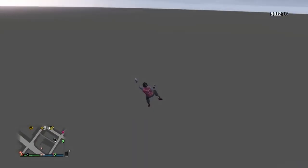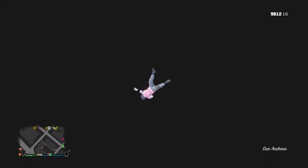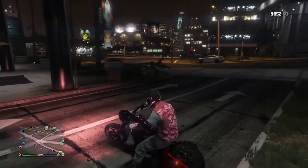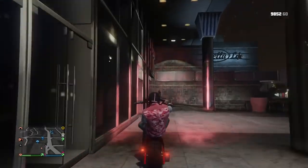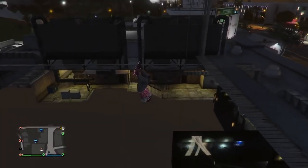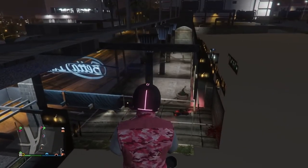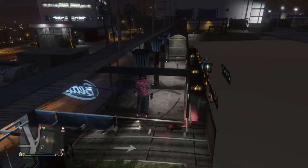You can actually parachute and fly under the map for a little while if you really want to — check out the sunset from under the map. You can actually search for some pretty interesting stuff down there. Don't worry about falling — like most of these breaches, if you fall you'll just eventually spawn right up on top of the ground. I'm doing this one now with a Sanctus, the Halloween bike that pops wheelies really easily.